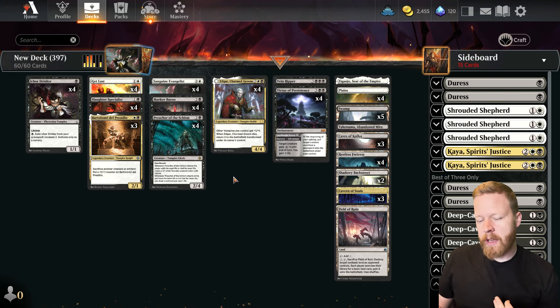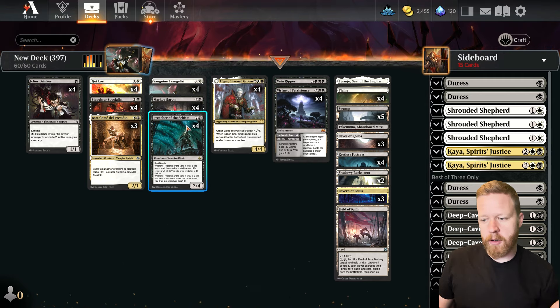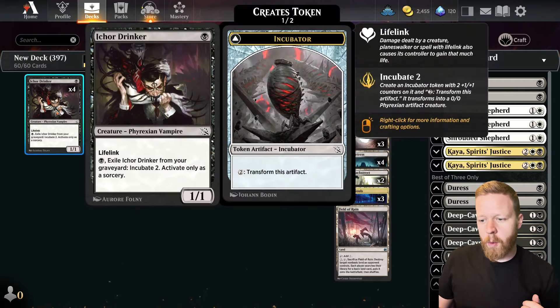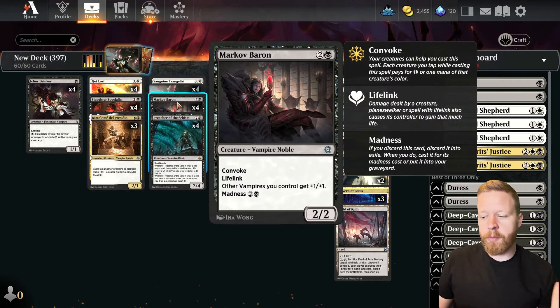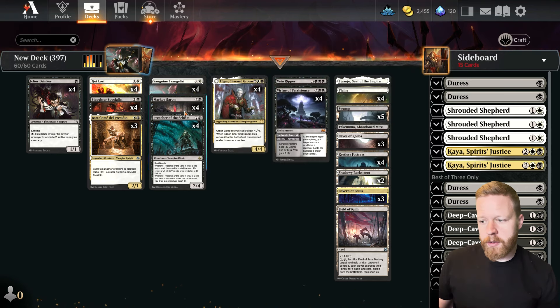I think the big thing holding this deck back is probably the lack of good quality 1-drops if you're playing a curve-out aggro deck. I think having a 1-drop is really important if you're going to play Markov Baron, to be able to Convoke into it. This is a 3-mana 2-2 Convoke Lifelink that gives your other Vampires plus 1, plus 1. It has Madness, so you can pay its Madness cost if you discard it. So I think it's important to curve out to take advantage of the Convoke in this deck.